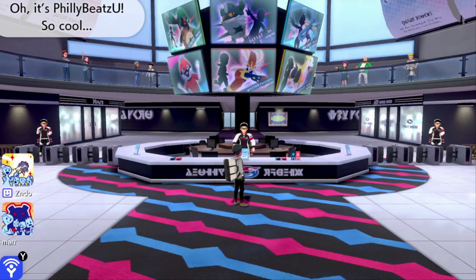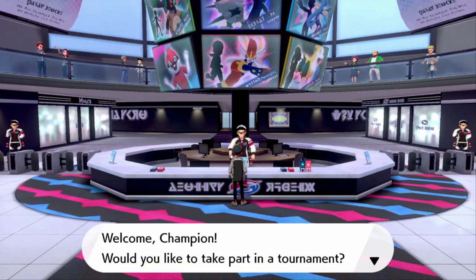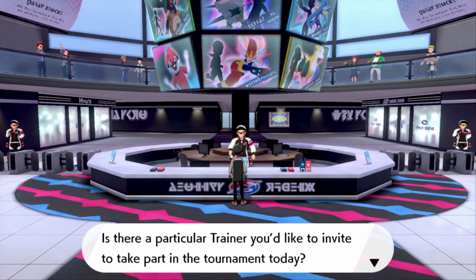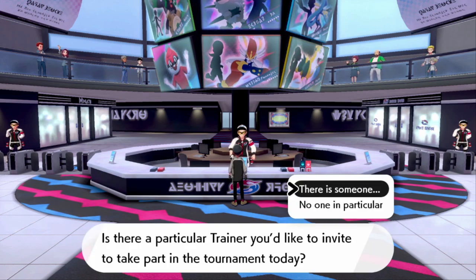You walk right into this one here on the screen, and you're going to go talk to the receptionist. He's going to say 'Welcome Champion, would you like to take part in a tournament?' and you're going to say yes. He's going to give you the options for the tournament.